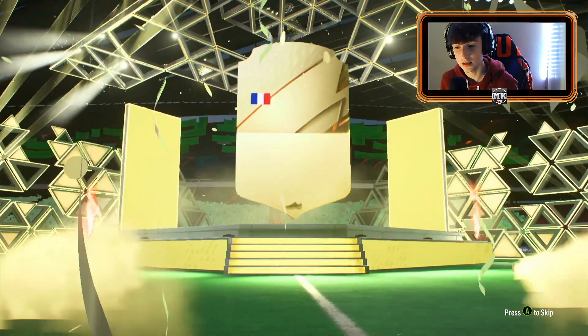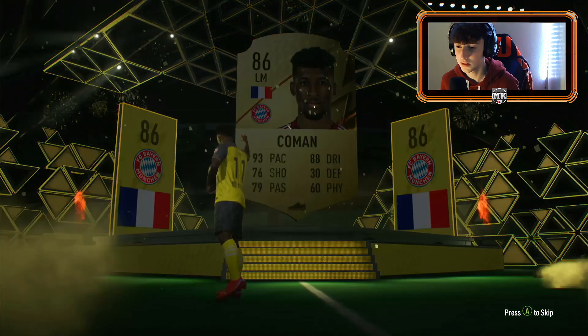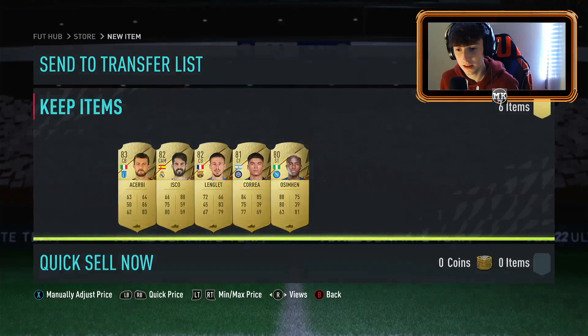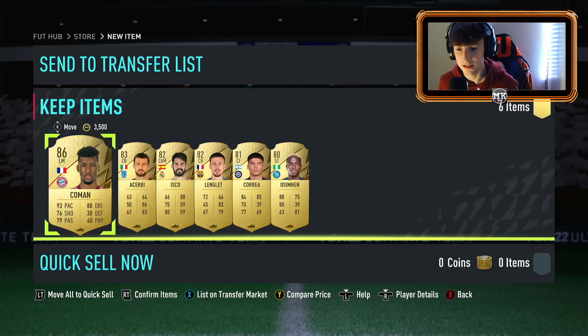We do get a walkout here — it's Kingsley Coman, French left mid. That's not bad at all, about 13,000 to 15,000 coins something like that. That means I've literally done Beckham for free — if that doesn't tell you how much this method is worth, I don't know what does. That's absolutely insane.